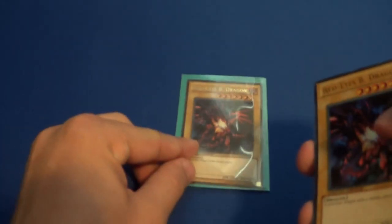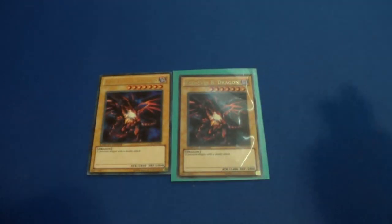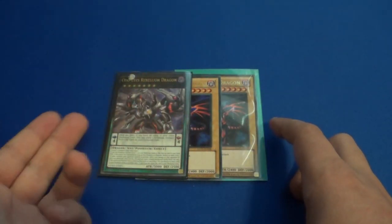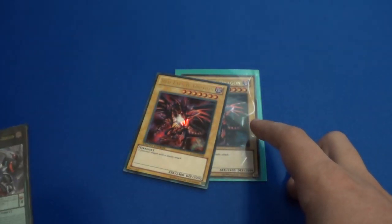Basically, what you have to do first is have two level 7 dragon-type monsters on the field. For example, I'm using Red-Eyes — I think that's the only level 7 dragon, though I might be wrong on that. You basically overlay these and do a normal XYZ summon, and then when it's destroyed it goes face-up in your extra deck and those monsters go to the graveyard.